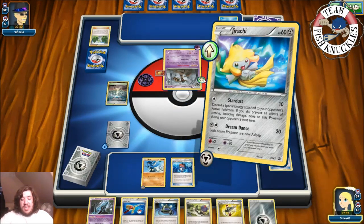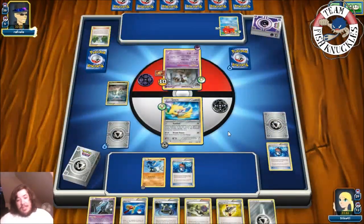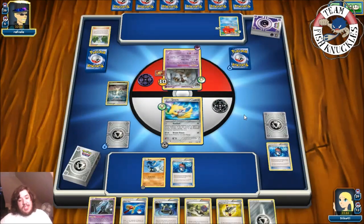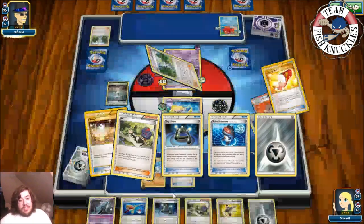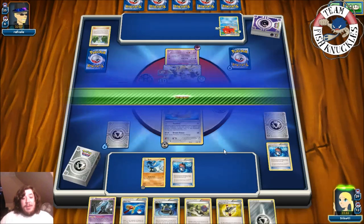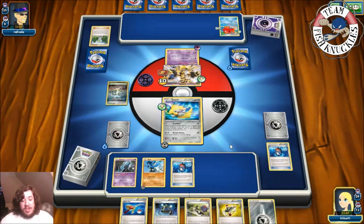Next turn if they evolve into Trevenant Break, we could use Dream Dance to put both Pokémon to sleep. Opponent finds a Wally and gets a Trevenant Break out. My opponent knows what Lucario does since we have one discarded. They don't have energy though — just a pass. We get double Unknown, put them down, use Feral Letter to discard and draw. Looking for Lucario and we find a Love Ball.